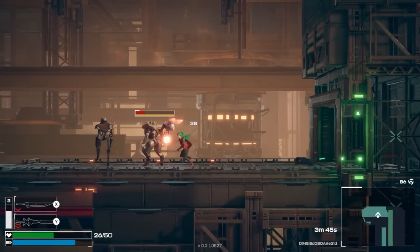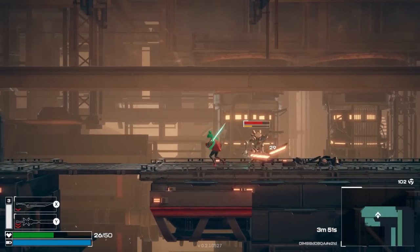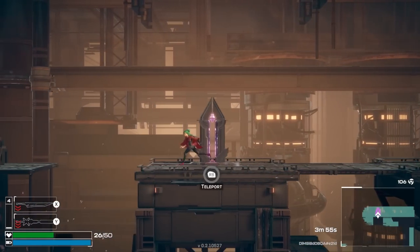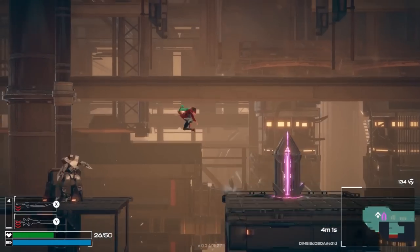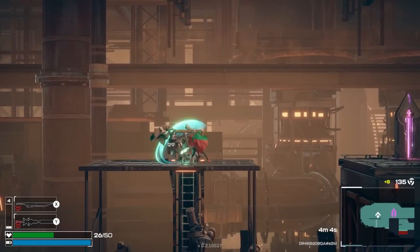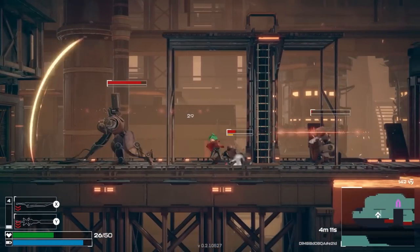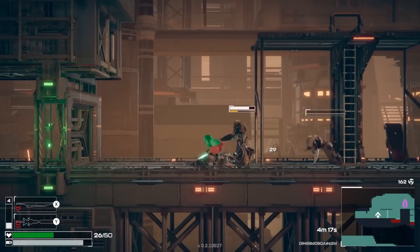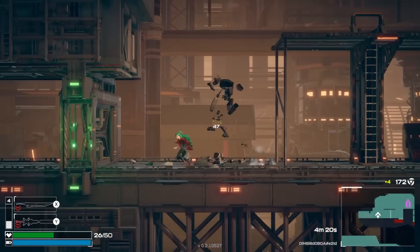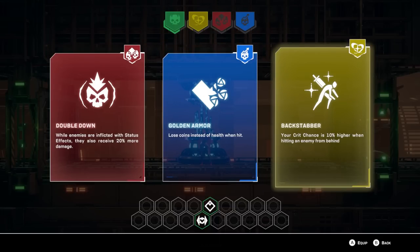I know this has aspects of Dead Cells — like Metroidvania powers that you have to unlock some of them through gameplay. But I just want to stay away from Big Tenta Man. The axe guy is slightly obnoxious, but not a huge problem. And we get another Perk Shrine: lose coins instead of health when hit — that's interesting. Enemies inflicted with status effects take more damage. I'm going to go for Backstabber: 10% extra crit chance, because I'm often behind enemies when I'm fighting them.